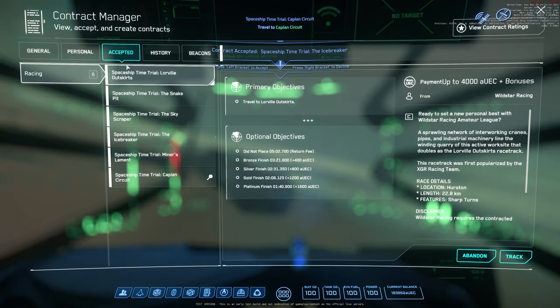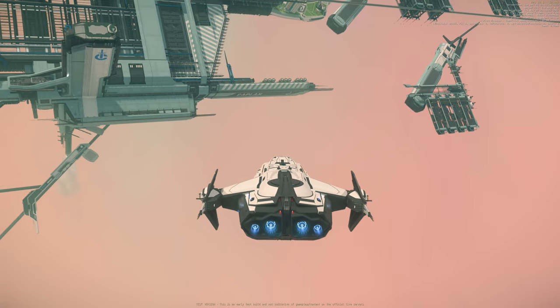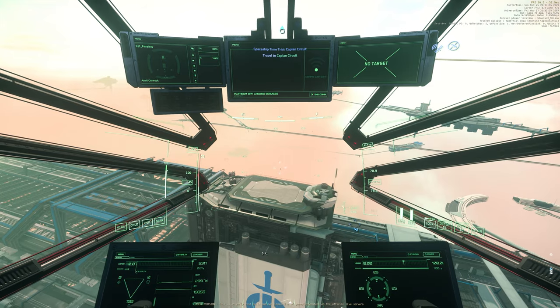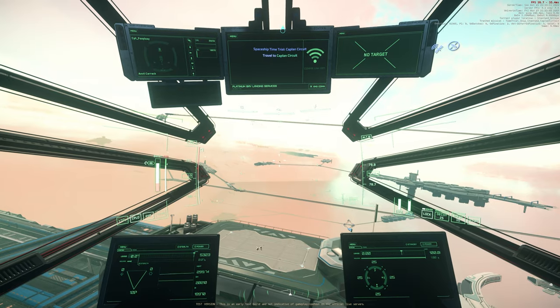How many are there? Like one, two, three... seven. Spaceship time trial. So we're going to use a small ship to race. Are we racing ourselves — against time, or with somebody else? We're racing by ourselves.